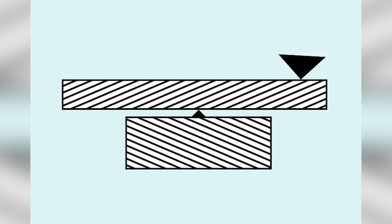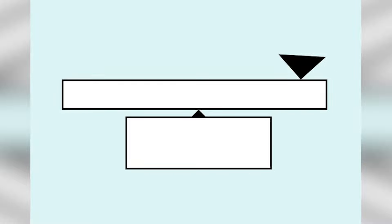Are these rectangles parallel to each other or not? Comment down below whether you think they're parallel — say yes or no — and then I'll reveal the answer. These are actually parallel, but our minds made us think that the one on top and the one on the bottom were slanted, due to the direction of the lines. Once we get rid of those lines, it looks one hundred percent parallel.